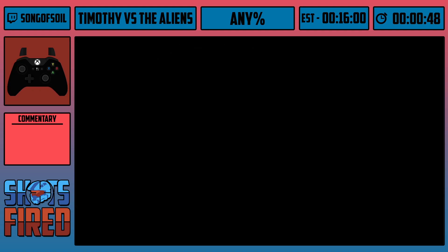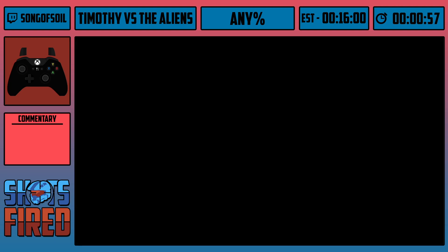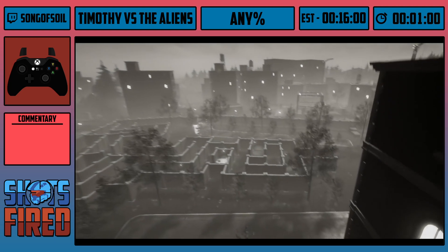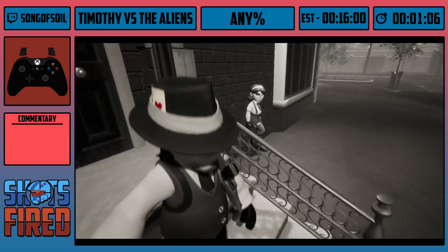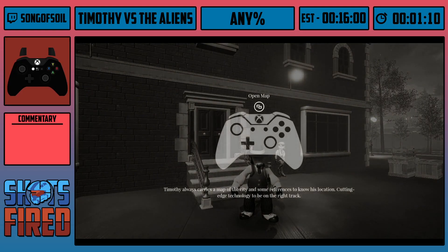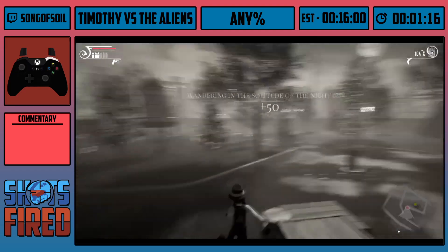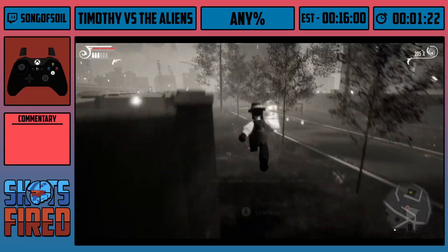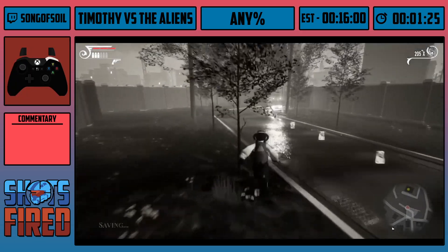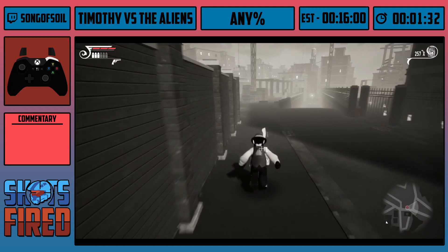With the cutscene over, I'm going to start mashing the map button and then exiting the map. Then I'm going to start collecting money. Right here I'm going to jump on this box, grab that money without stopping. A little prompt is going to pop up — I'm going to jump to keep my momentum. I don't want to lose any momentum whatsoever to save as much time as possible. This run is so optimized we're down to milliseconds.